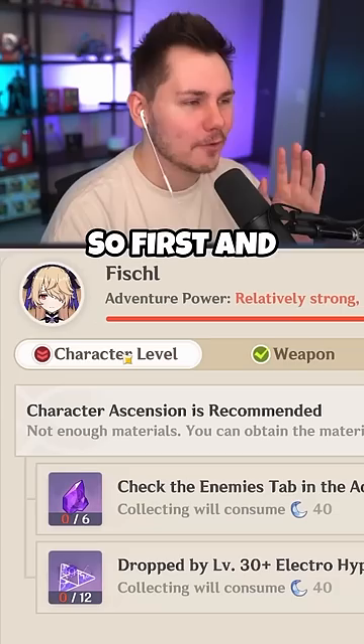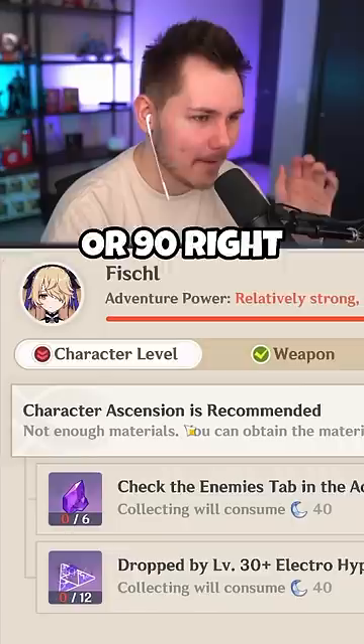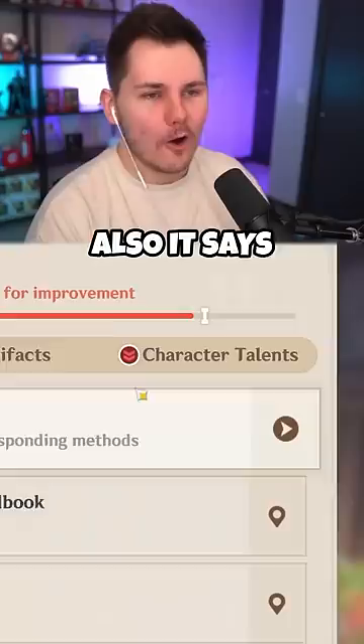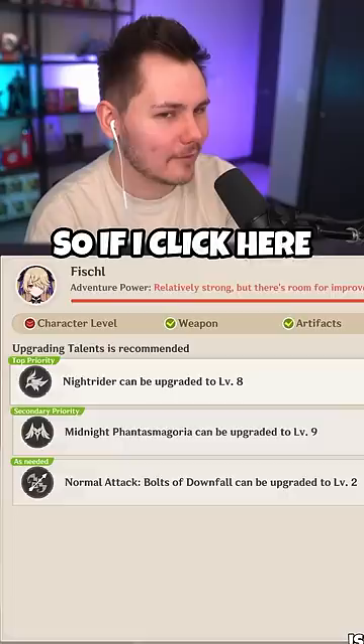It tells me I should probably ascend my character to level 80 or 90, and it even tells you right here what you need in order to do that. If you click on it, it'll take you directly to which enemy drops those materials. It also says my character's talents are low, so it tells you if they can or should be upgraded, and clicking takes you directly to that page.